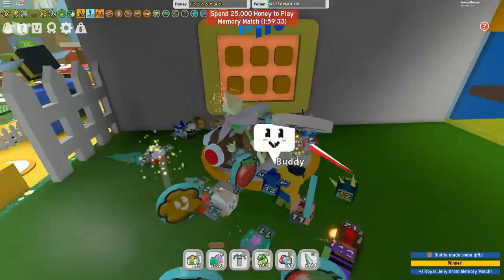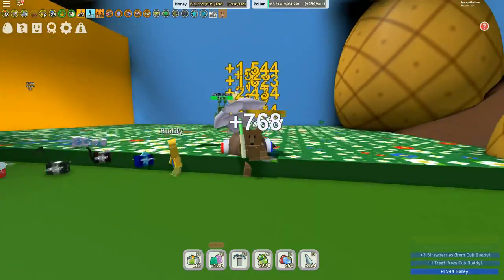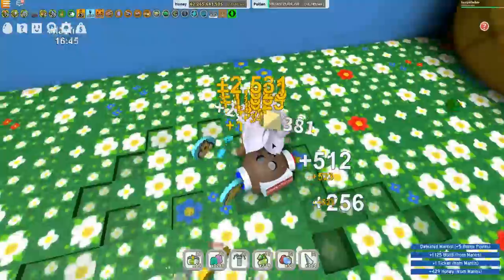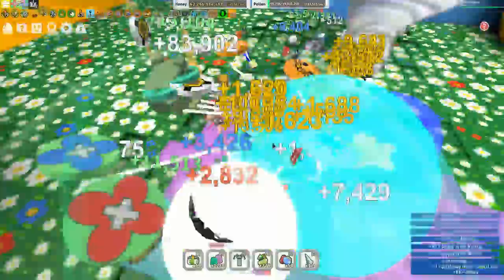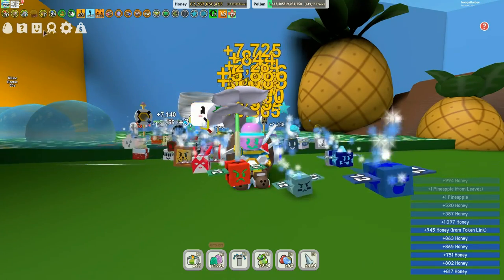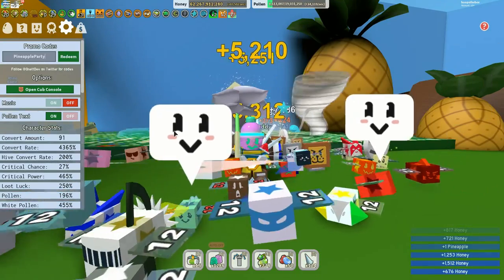Sprout, sprout — those are the tickets for this particular memory match. Now this particular code is for the pineapple patch. Let's get this mantis out of the way. My bees are making good use of their time. I've got some oil — that's nice. We might as well drop our sprinkler as well. The code you've been waiting for — let's go up to the code cog and enter it.